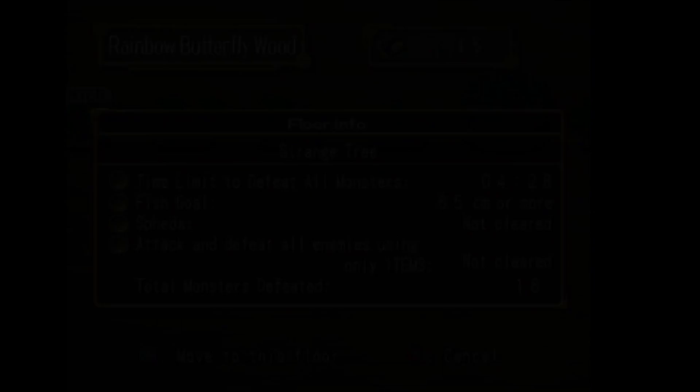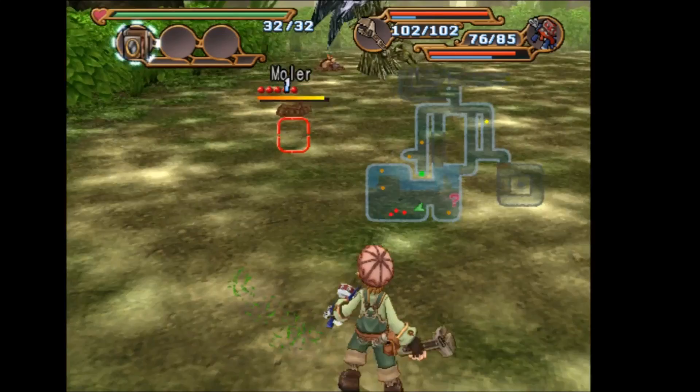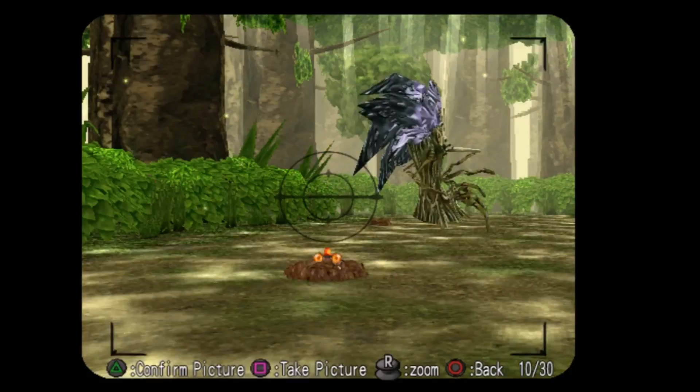For the Floating Earth Digger scoop you're going to want to go to the Rainbow Butterfly Woods into the Strange Tree floor. In this floor you're going to want to find a molar and get it to come towards you. When it's jumping towards you, you want to snap a photo of it and you will get the scoop.